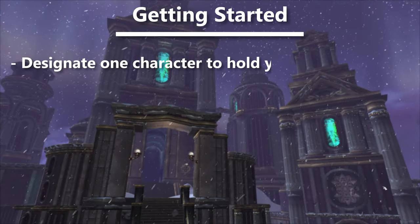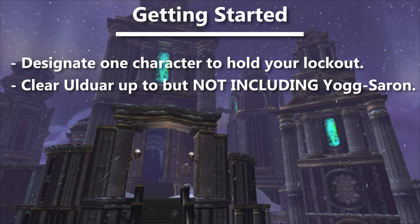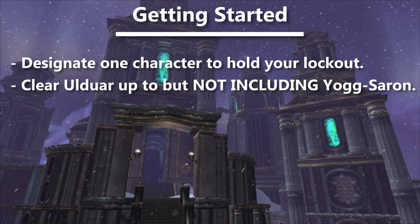So to set up, we need a lockout character. Pick an alt and clear the raid up to, but not including Yogg. This character will never kill Yogg.